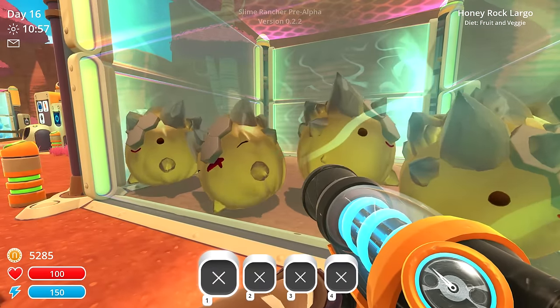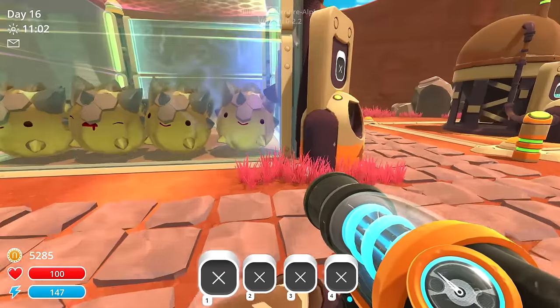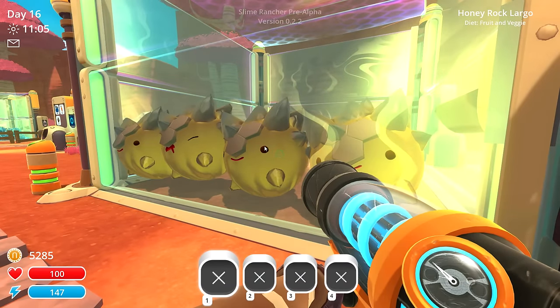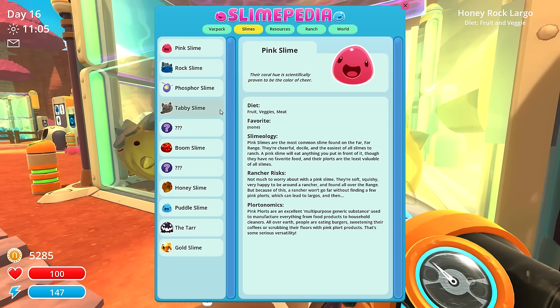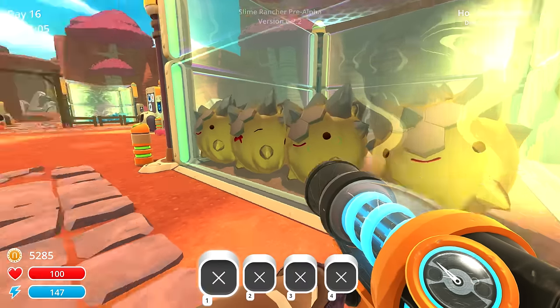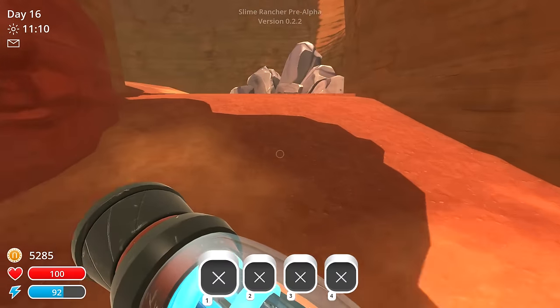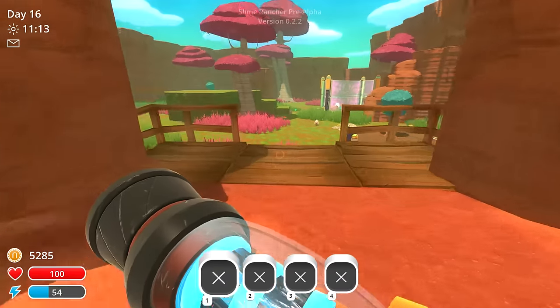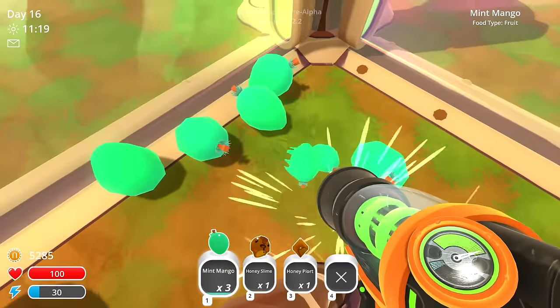These honey-rock largos are looking pretty cool — they eat fruit and veggies. My dog's making noises. We do have an auto feeder here. The question I have for the largos is: what is their favorite food? For rock slimes it's heartbeats, but for honey slimes it's mint mango. So I'm thinking if we get mint mango, will that still count as their favorite? I guess we can check. We have some mint mangoes — not a lot though, these honey slimes are just eating them all.